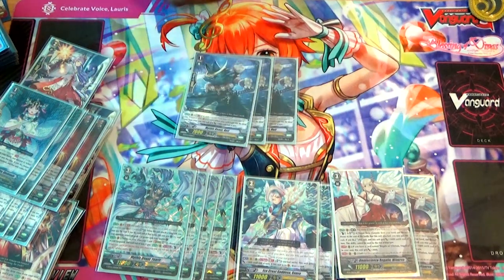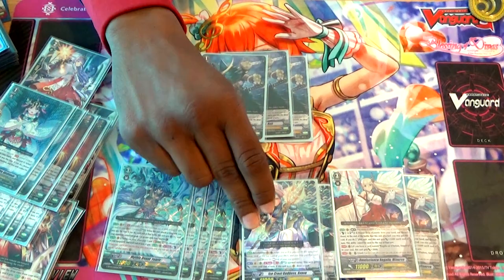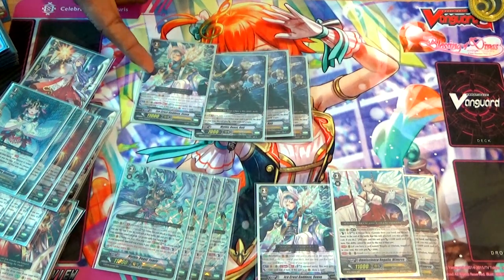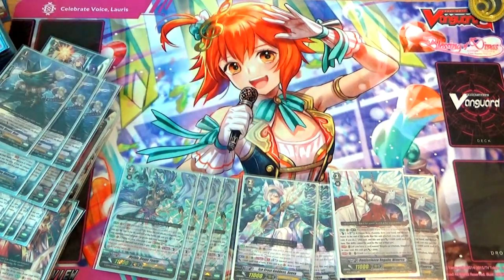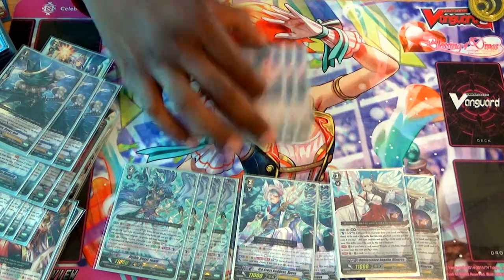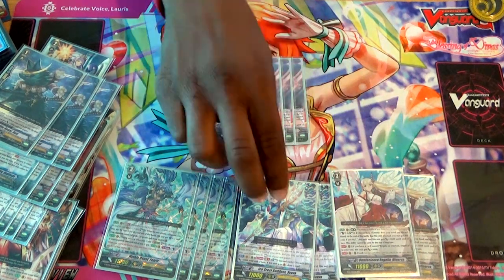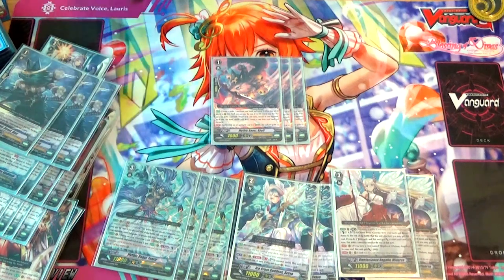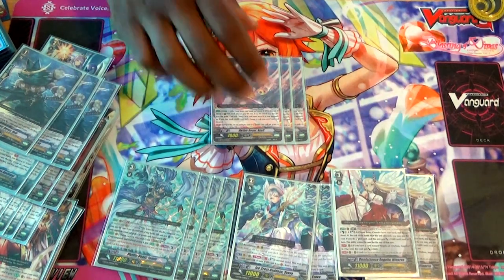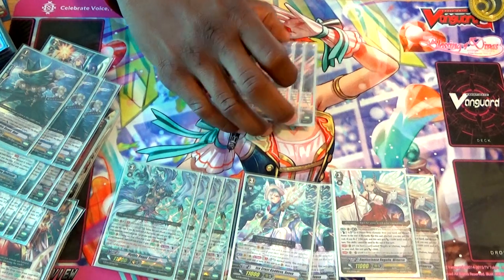I run 3 Hotties because he gains power every time I Soul Blast — this is a very Soul Blast heavy deck. As I was explaining with Svava, she's Soul Blast 3, so he becomes a 10k booster. Almost for free. I run 3 Mythic V Skulls because the Stride fodder gives me an extra chance to stride. If I run into either Minerva or Svava, I can find this guy instead, which makes things a lot easier for getting into my stride phases.